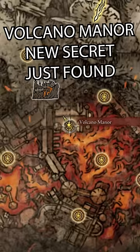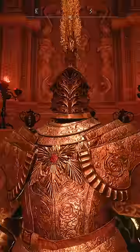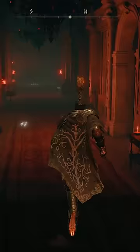A brand new Elden Ring secret was just discovered at the beginning of the Volcano Manor area. This one has some very big implications to the rest of the game.